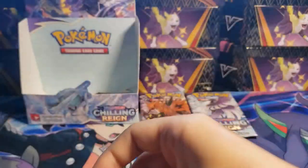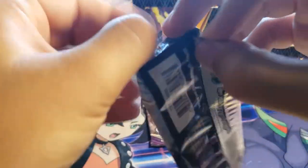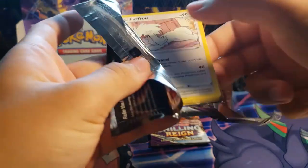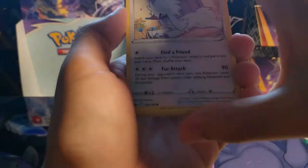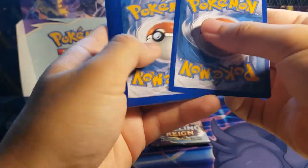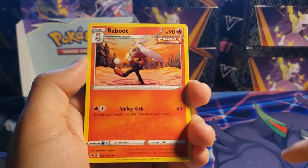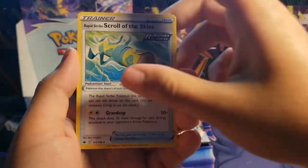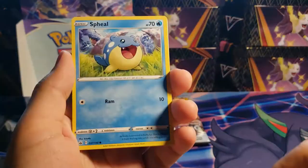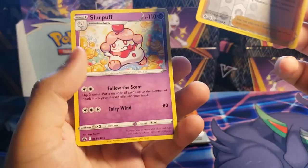Two packs left. This pack feels thick — Articuno feels a little thick, so hopefully it's got some magic for us. Lightning Energy, Haraboot, Agatha, Scroll of the Skies, Furfrou, Venipede, Spheal, Crabrawler, Golette, Darren's Conviction, and a Slurpuff non-holo.